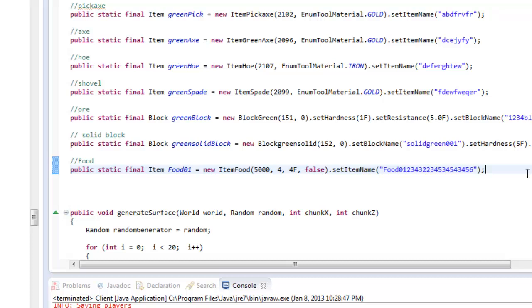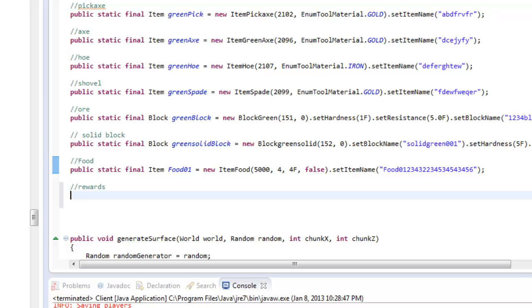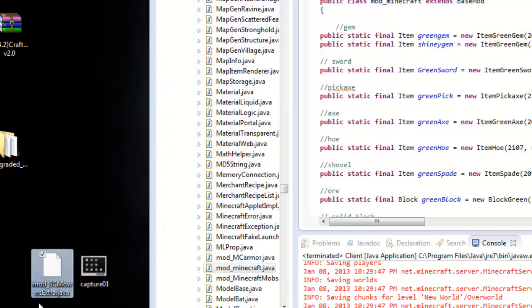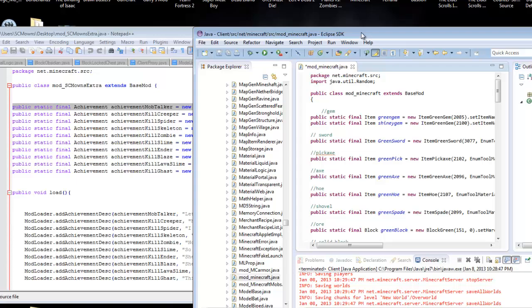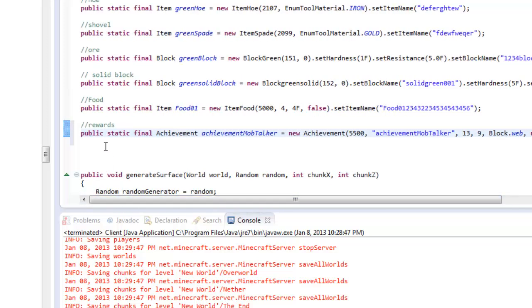Here's my food section in the public static final section - this is where my food is at. I'm gonna make a new section and call it 'rewards'. I'll leave all the source code you need in my forum, so go to section 25 and you can copy and paste the code. My code is located here in mod_minecraft_SCMowns_extra. I'm gonna open that up and copy the first line of code. So here in the rewards section, I'm gonna paste that line of code. What this defines is: public static final Achievement - we're adding an achievement, not an item or block.